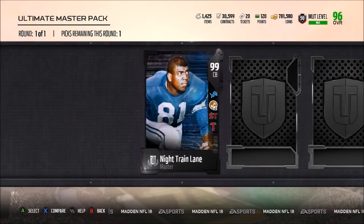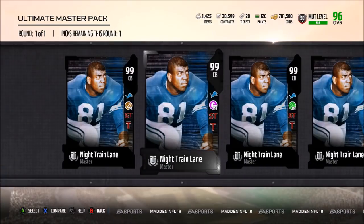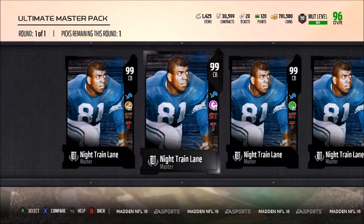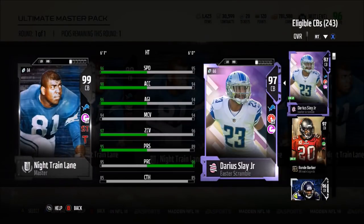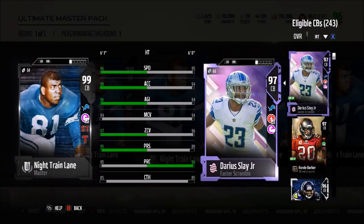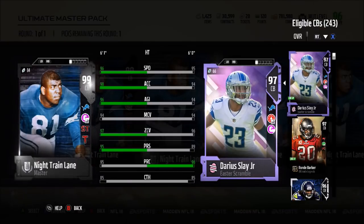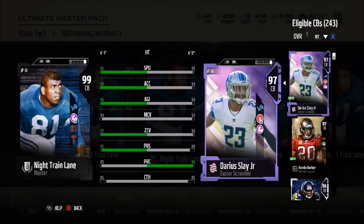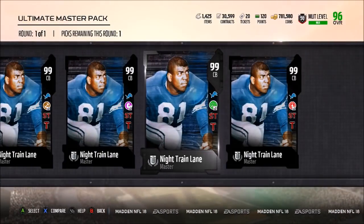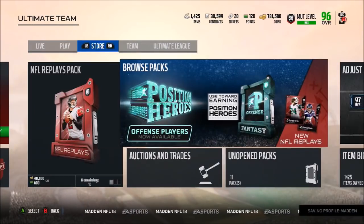We're going to be able to pick which Night Train Lane we want to go with. I have to take a look at the stats. Night Train Lane with Physical Front - he already has 97 zone, he could go to a 99 zone because I have Room React tier 5. Or I could go with something else if I don't want to get 99 zone - go Physical Front to boost his block shed, and he'd be a secure tackler with tip drill.